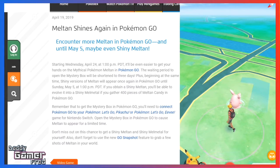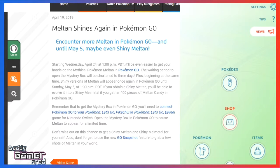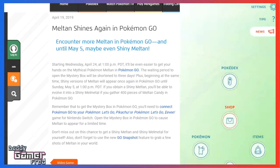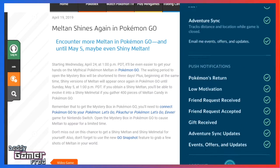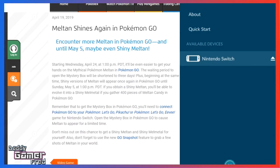To send Pokémon from Let's Go to Pokémon GO: on your Pokémon GO screen, tap the Poké Ball, bring up the options menu, then the Pokémon menu, and tap the Nintendo Switch button. If you don't see that button, go into your Settings menu, scroll to the bottom, find the Nintendo Switch option, and turn on Bluetooth to sync your phone to the Switch.